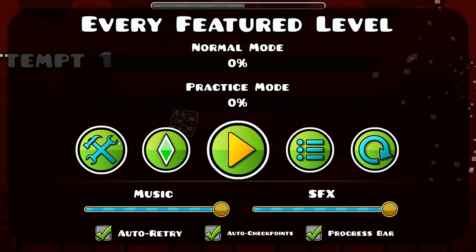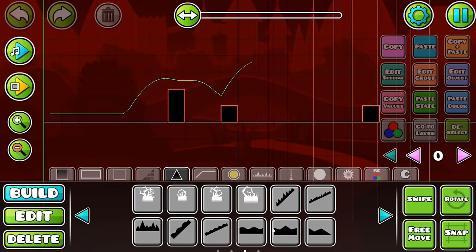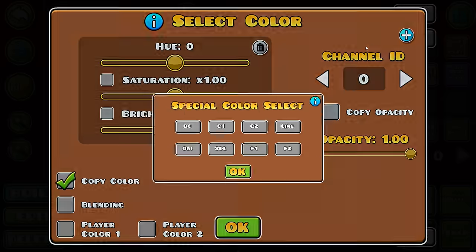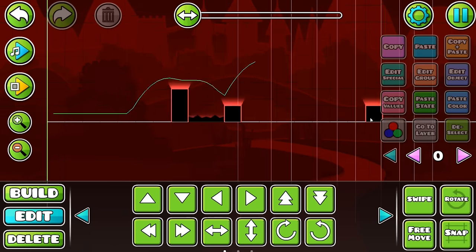Okay, so it's a very good start. In order for it to get featured, you need something in the level, so we're going to add some blocks. The theme I'm going for here is red and black — just really black and one color. We're not going to get too creative with colors because being creative is hard and we're just trying to get our level featured.